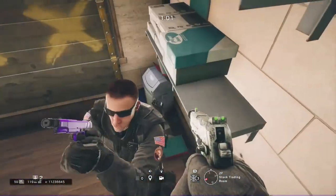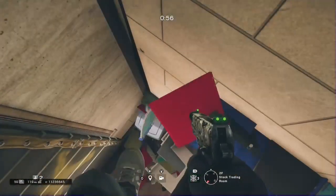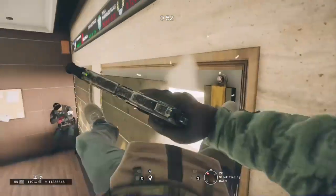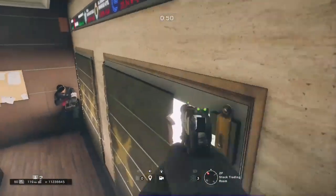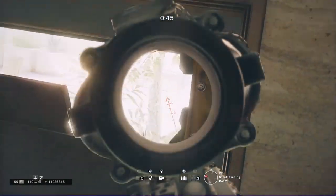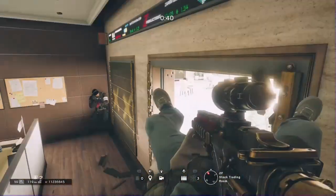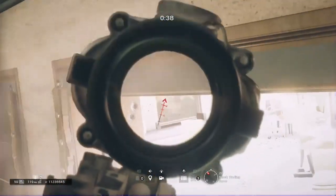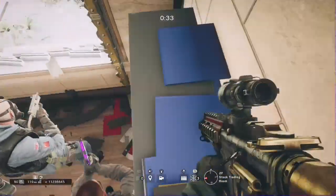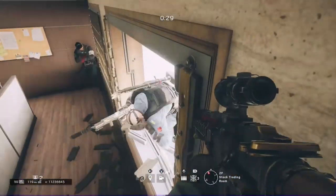For this spot you just want to run on your teammate's head like so, and once you're on their head you want to push yourself up here. This spot can be useful if enemies come through this window because they wouldn't be looking all the way up here. You can't see over there but I would recommend that you just crouch and hide in this corner right here.